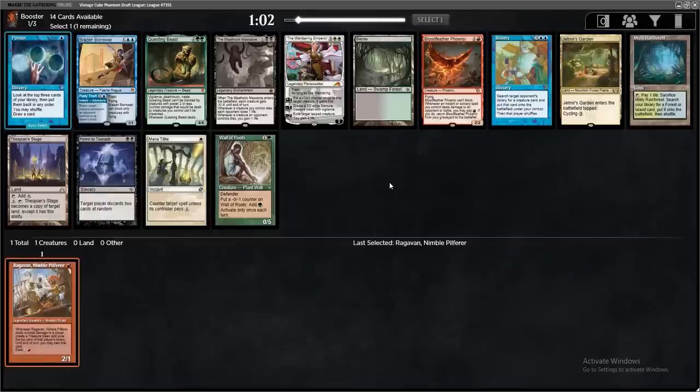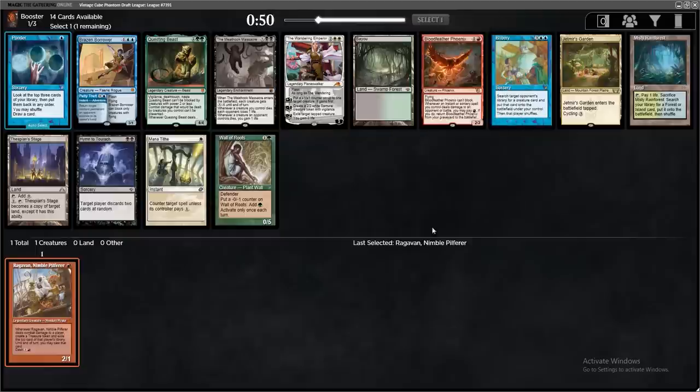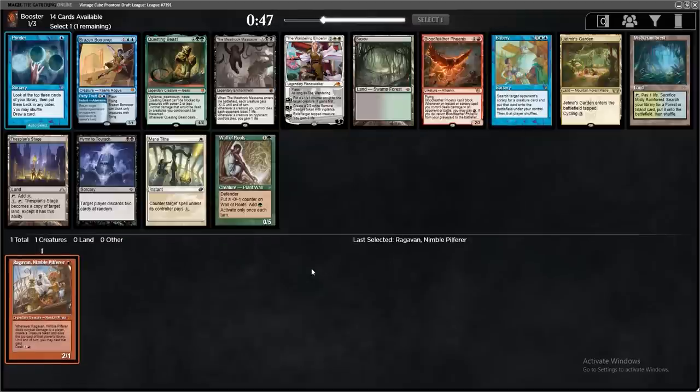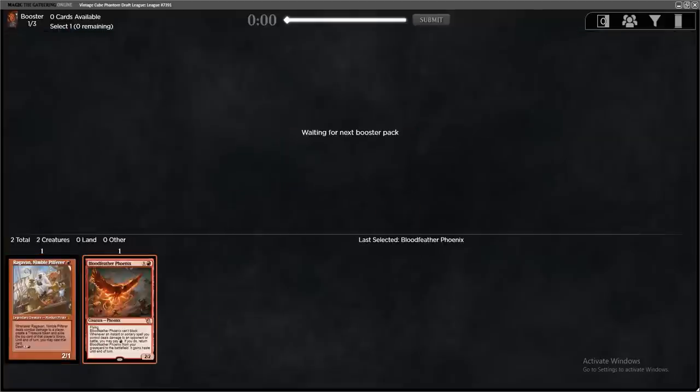Well, not a great red pack. There's a Bloodfeather Phoenix and nothing else. Whenever an instant or sorcery you control deals damage to an opponent, you may pay one red to return it from your graveyard — a recurable two-drop flyer. The best cards in this pack are probably Bribery, Misty Rainforest, Ponder, Hymn to Turok, Wandering Emperor. But I'm feeling in a beatdown mode. I like control more than aggro in the cube, but sometimes you just want to beat down.